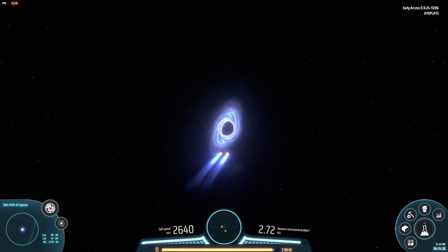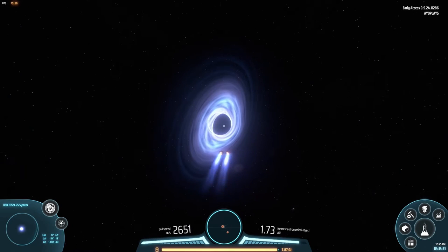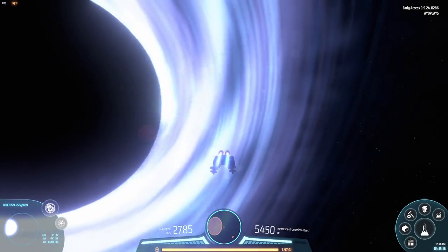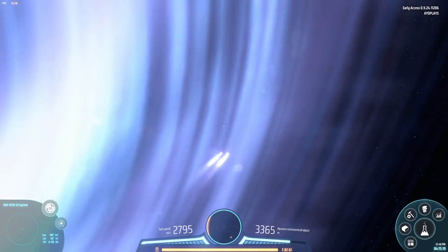I wish black holes had different mechanics than regular stars. If you fly too close to the black hole it could have a different effect on the mecha or something — that would be fun. Right now all stars, regardless of their properties, do the same thing. Black holes I think should have a different effect. I think the devs will come up with something cool in the future. Do you have any ideas what it could or should be?